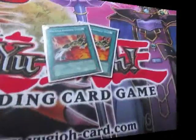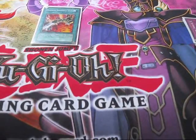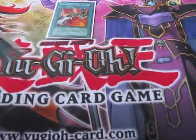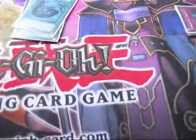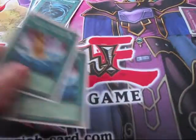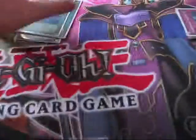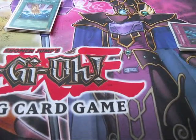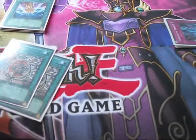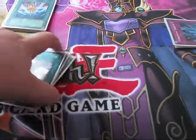For spells, we run 2 Machina Armored Unit, which is pretty broken — some people don't like it but I personally do. Then you run Heavy Storm and MST as basic staples, and 2 Smashing Ground. I'd run 3 if I could but I don't have the space, since I wanted to strictly keep this to 40 cards. We also have 3 Shrink, which is great.